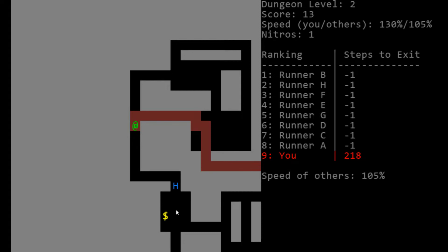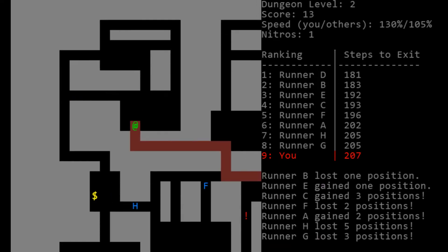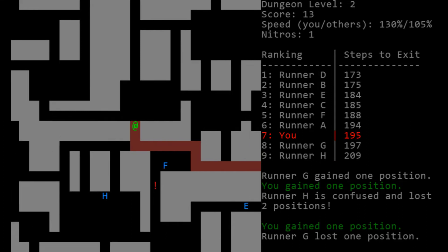I almost wonder if I can go out and grab this and then come back around. If we waited a turn to see where Runner H went, it would tell us whether it's a dead end or not. I'm just going to keep following the path though, because if we try to chase this guy down here, we might get stuck behind them — and right now we're still faster at 130 versus their 105. They went up 5% this time, and they'll probably go 10% next time, hitting 115. They get very fast very quickly.